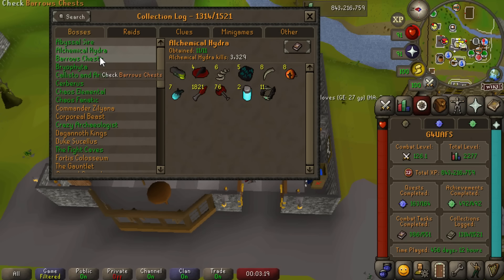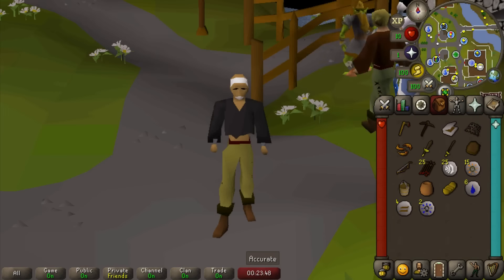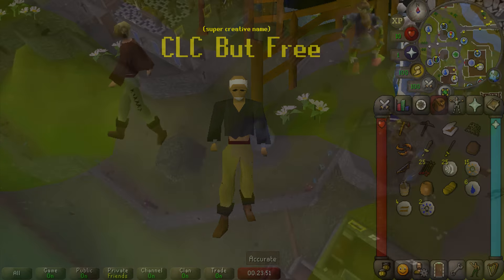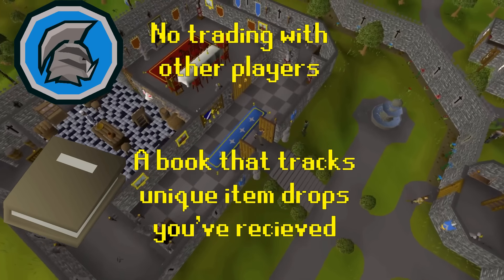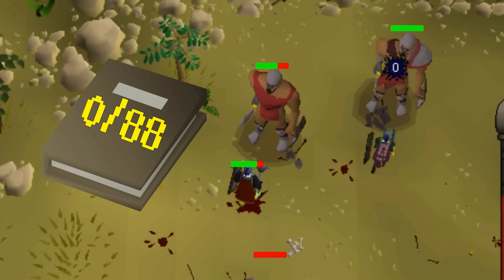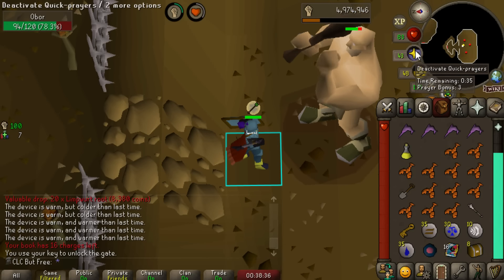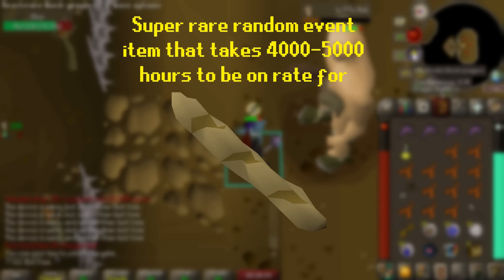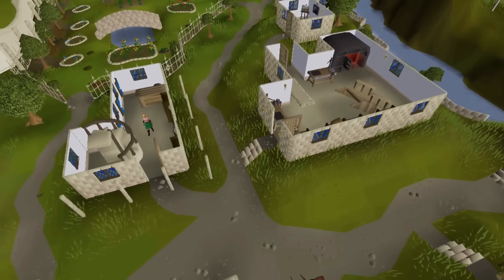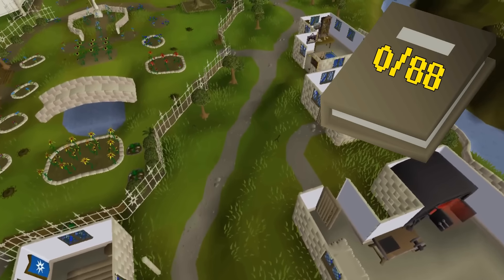After spending thousands of hours filling in the collection log on my main account, I wanted to take on that journey from a different perspective. That's why I made this guy, CLC but free. They're an iron man with the goal of filling in every single collection log slot, but doing it only in free-to-play. There are currently 88 collection log slots available in free-to-play, including rare drops from Obor and Bryophyta and the forever coveted Stale Baguette. Let's begin our journey towards actually finishing the collection log.